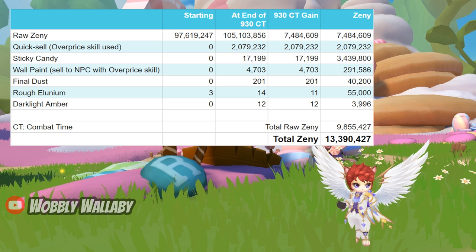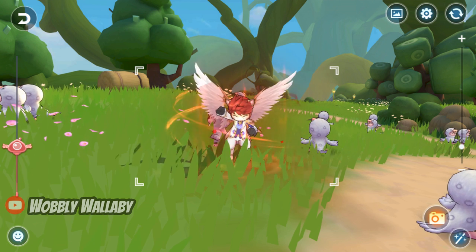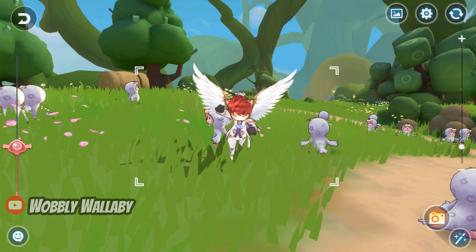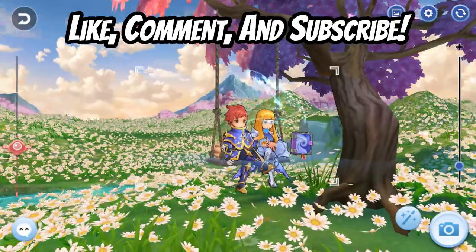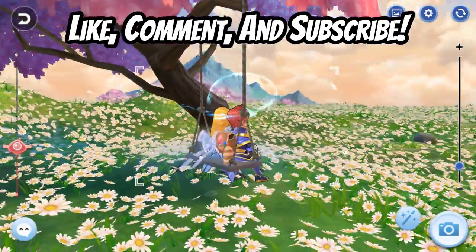Here's a summary of my results: I get more than 13.39 million zeni per day, of which 9.85 million is raw zeni. Even if you can't sell the materials, they are great for refining and socketing ancient equipment yourself. I hope you learned some techniques to optimize your Dorum farming and also learned how profitable Komodo can be. If you enjoyed this video, like, comment, and subscribe.